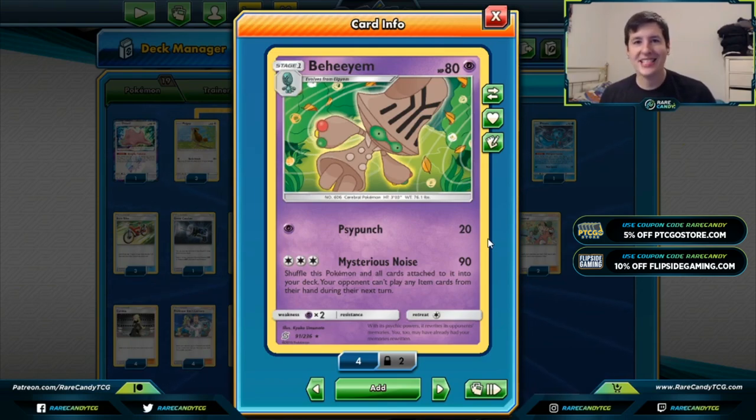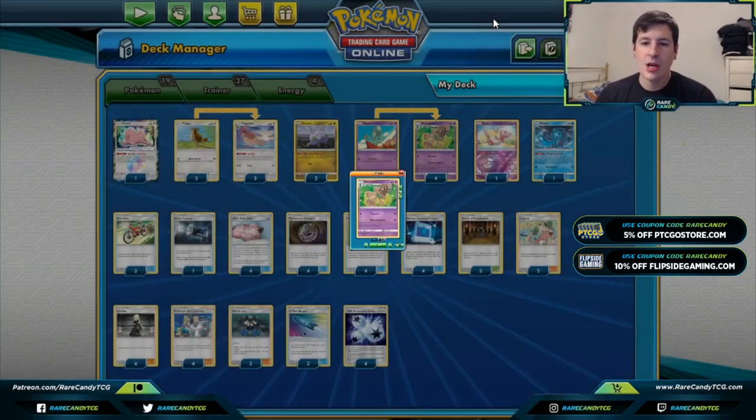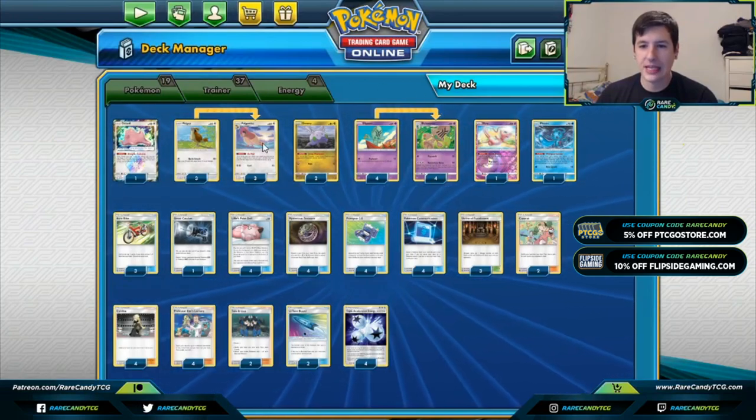The core strategy of the deck really hasn't changed much, but Lillie's Poké Doll is going to be the boost it needs to be a little bit more formidable. The whole deck is built around a 4-4 line of Behemoth, and we also have a 3-3 line of Pidgeotto.